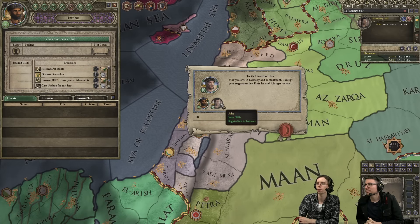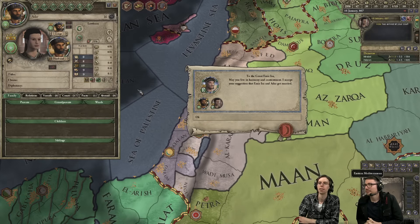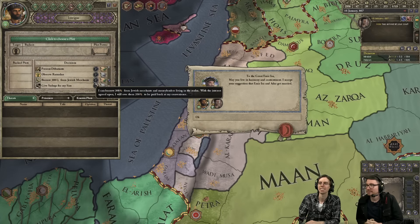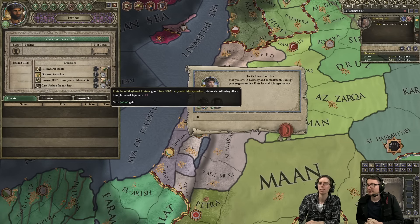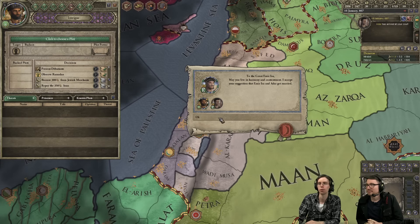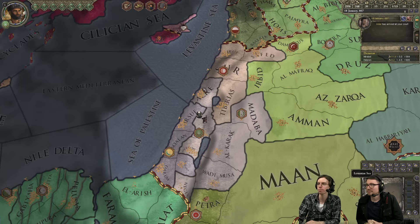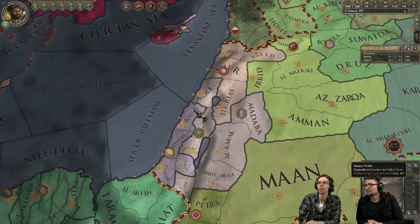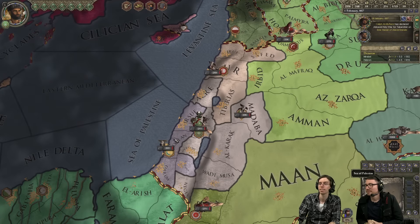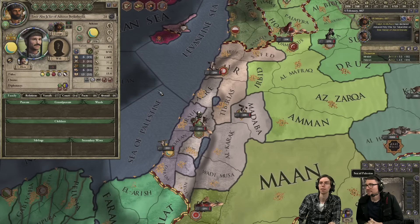Here's our wife — Adar. High stewardship, that's all I need. She kind of looks like a vampire. We'll do the standard route of borrowing 300 gold from the Jewish merchants, in case our liege decides to expel them so we don't have to pay them back. Very sneaky and convenient.